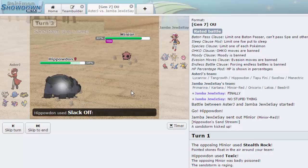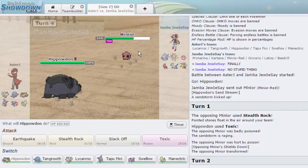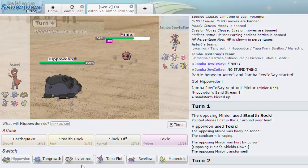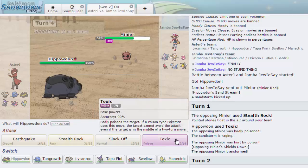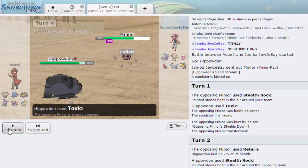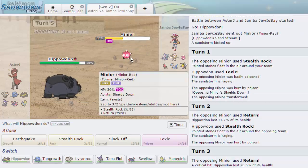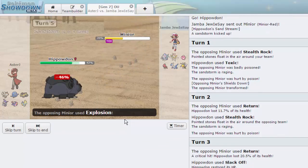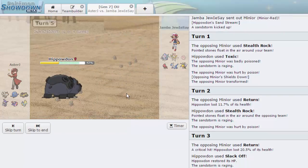Minior is basically Aerodactyl's typing — he is weak to Lycanroc. I could switch in right now but I'd much rather just go for Toxic in case he switches out. He does choose to stay in, and he goes back into his regular form. I don't fully understand how that works, but he goes for Explosion — we just go for Slack Off. It's a pretty powerful Explosion.